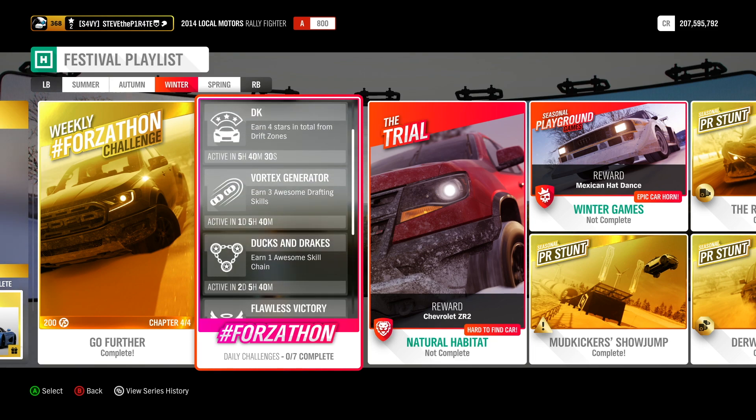Four stars from a Drift Zone — dead easy. And three awesome drafting skills: just get in a drag race, set the drivatar difficulty to easy, and stay behind all the other opponents and you'll get those awesome drafting skills in next to no time. For awesome skill chains, just head over to the sand dunes at Bambara Castle, jump the sand dunes and smash through as many breakable objects as you can.